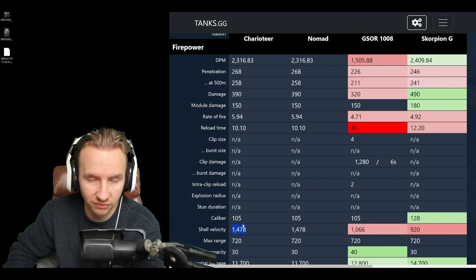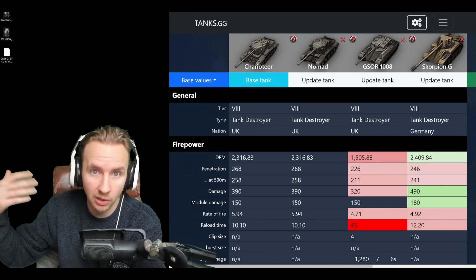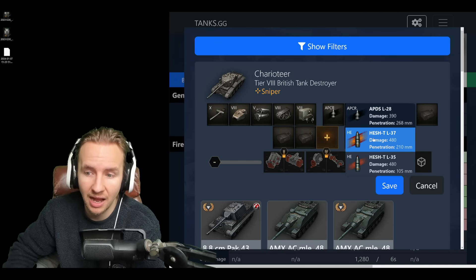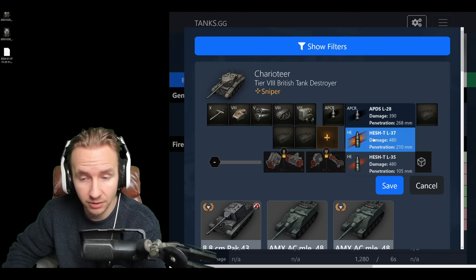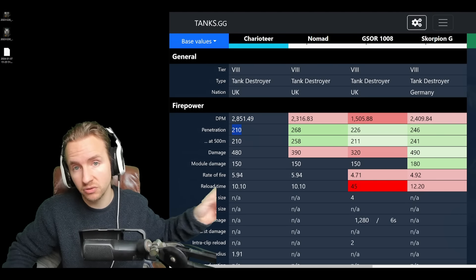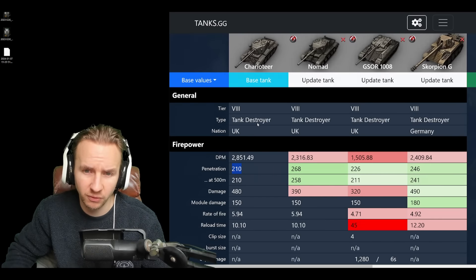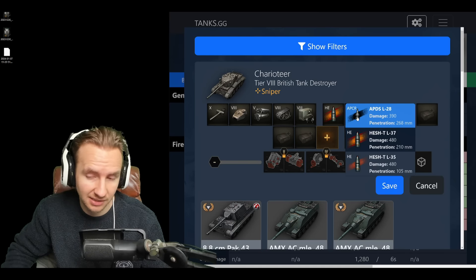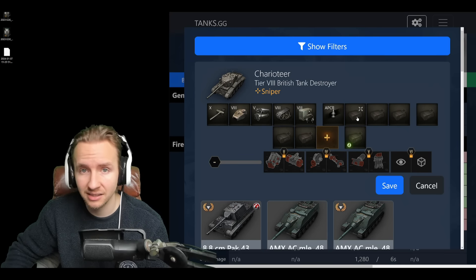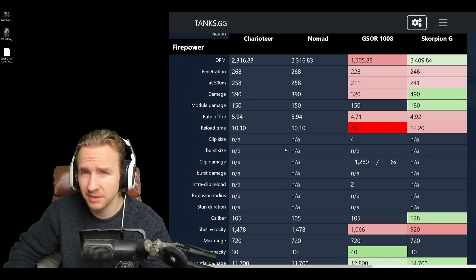With the 105mm gun it can hit for 390 with APCR rounds that have amazing shell velocity at 1,478 m/s and 268mm of penetration — that trumps a lot of other tank destroyers at tier 8, even the Scorpion getting 246. However, it's when you load HE rounds that things get very special: alpha damage goes up to 480, just shy of the Scorpion, which rockets your DPM super high. But you only have 210mm of pen on these premium rounds, which is nice for mid-armored tanks but means the Charioteer can really suffer against tier 9 and 10 games or tier 8 tanks with very good armor.